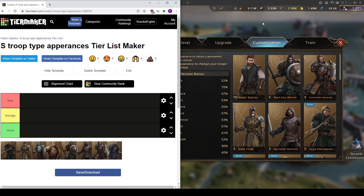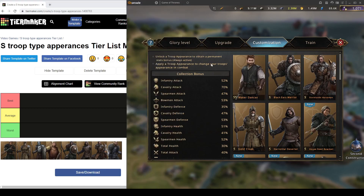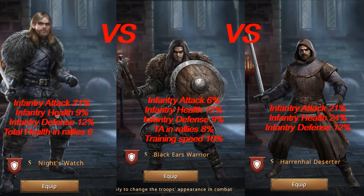Hello guys, today I'll be talking about troop type appearances and I'll be making a tier list out of them. To start off, we are going to look at three infantry troop type appearances: Black Ears Warrior, Harrenhal Deserter, and Night's Watch.